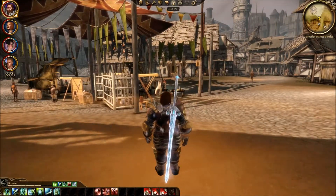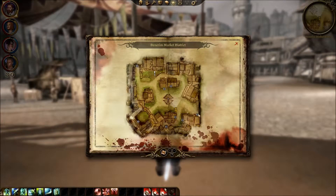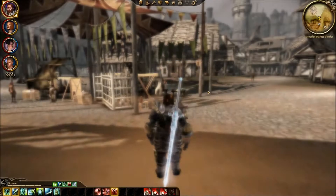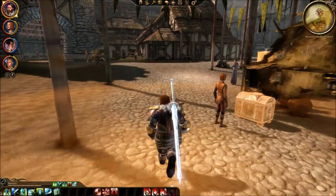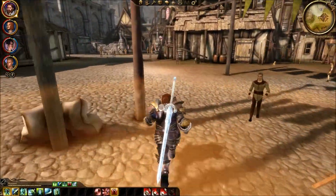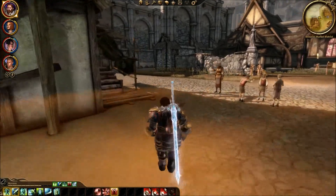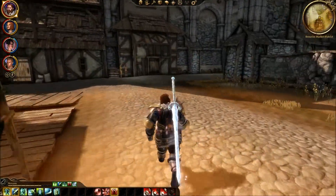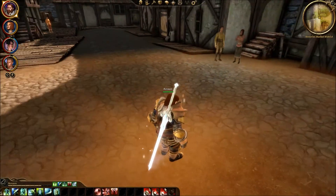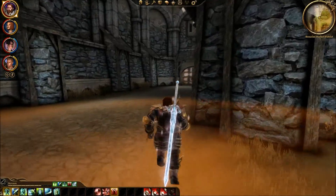I guess I go to the city map and then travel to the Queen's estate. I know I'm supposed to be looking for eyes and ears in the city, but I don't really see any way to do that.